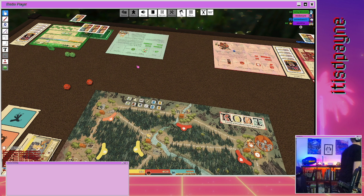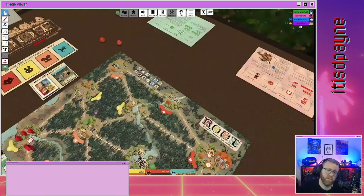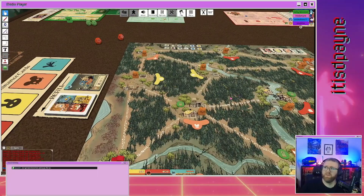For building specifically: spend a card to place a stronghold in a matching clearing — so you match the clearing suit. For that mouse clearing you'd have to use a mouse card or a bird card. I'll use this bird here and place a stronghold there. Now I have a stronghold in that place.